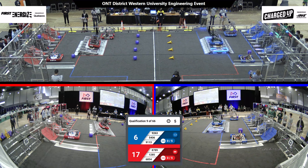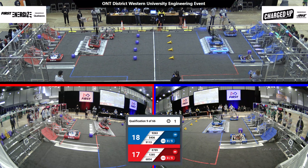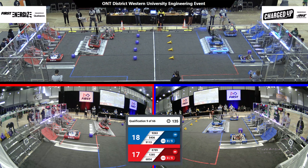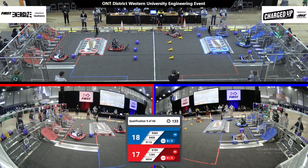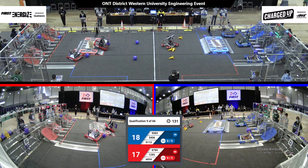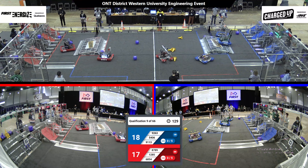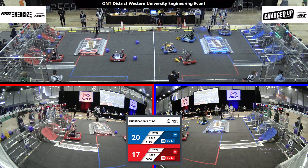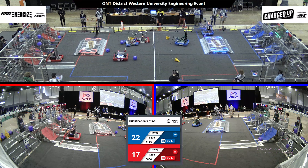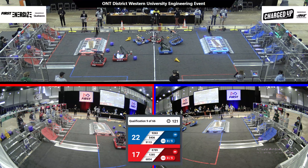Looks like the Red Alliance just narrowly missing the top level of their cooperation grid. And that kicks off the teleoperated portion of our match. We have movement from both sides of the field. Looks like Team 9263 scoring in the low level of their grid. Team 1285 looks like they're going to try to complete their first link, and they score to the top level of their grid.